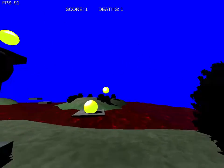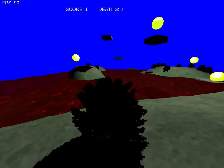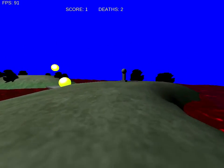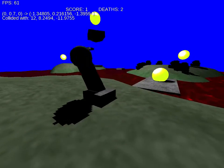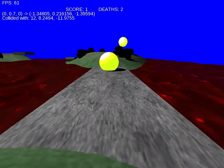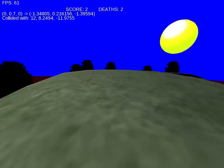Here you see a chasm we can't cross by simply jumping. We can try, but we're not close enough. However there's a lever we can pull. As the lever is pulled and moves to the left, we see the bridge extends, which gives us an opportunity to cross to the other side.